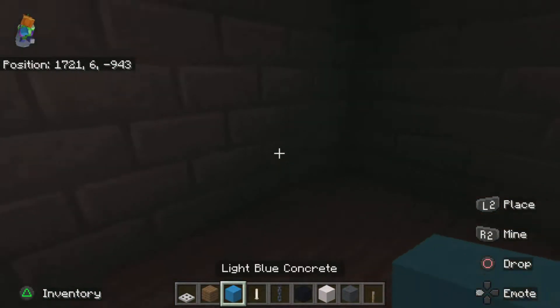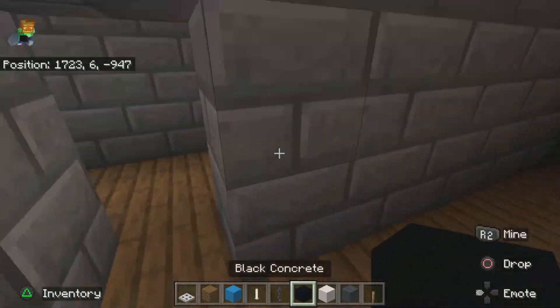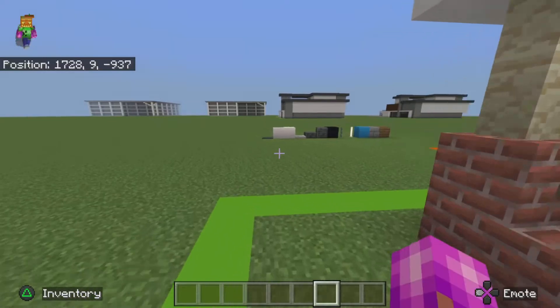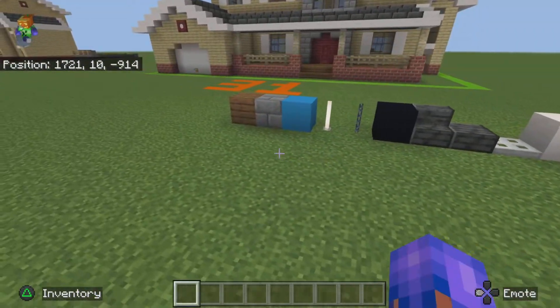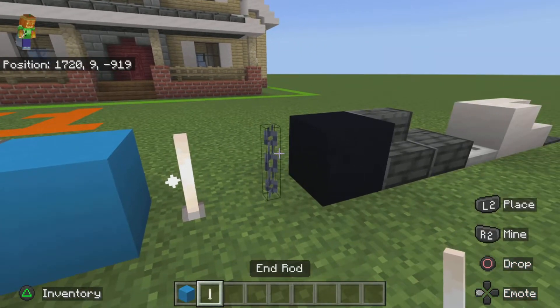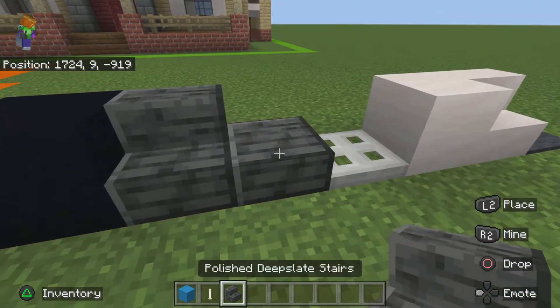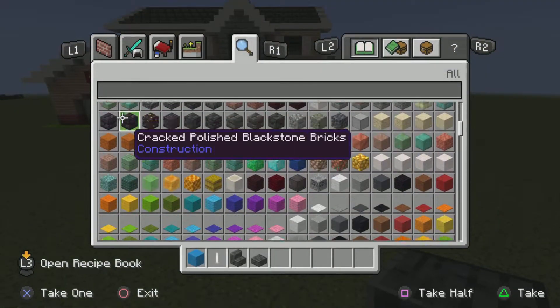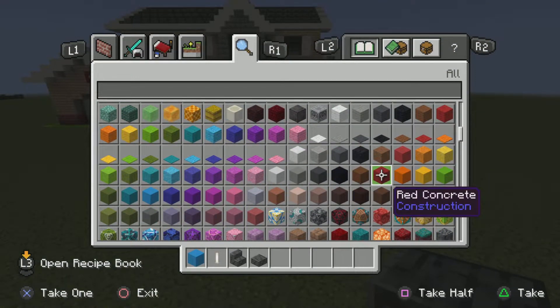Clear your inventory and for this side you're going to need: light blue concrete, iron rods, polished deepslate stairs, polished deepslate slabs, red concrete, and a chain.